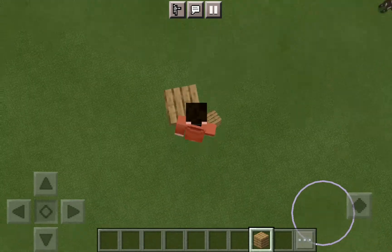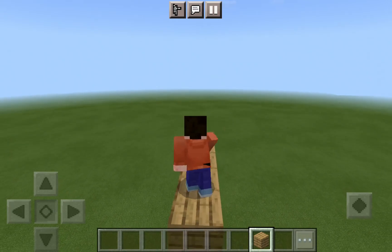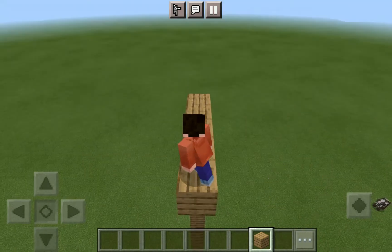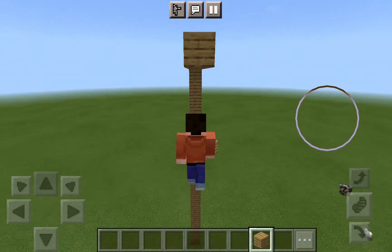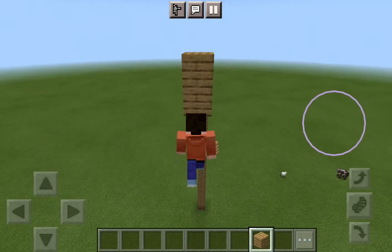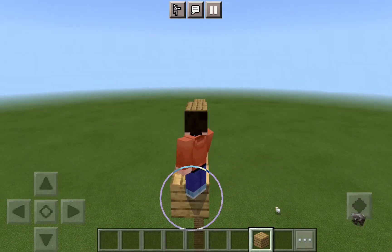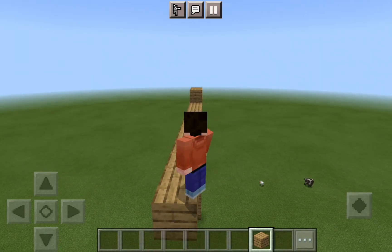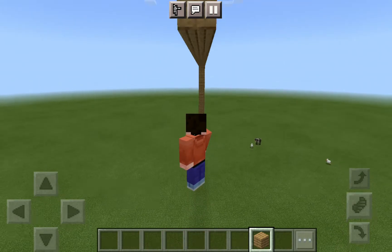Once you're ready to start guard bridging - it requires some practice but it's actually quite easy. First, make sure you are facing so you're gonna bridge backwards. You need to place blocks as fast as you can, real fast. Start off by doing it slowly like this, and people will be like 'what, how are you doing that?'